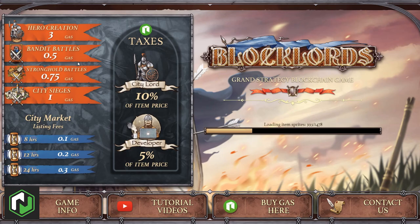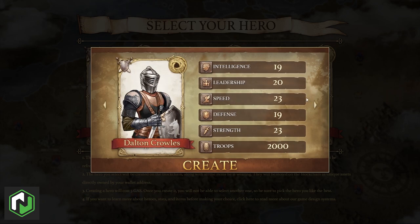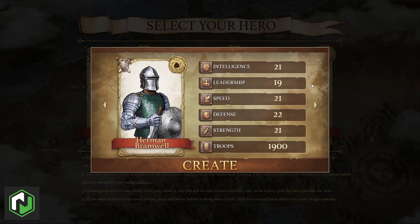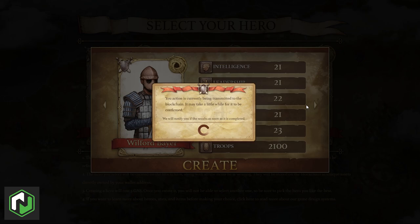The first thing you'll need to do after clicking play is select your hero. You'll get three randomly generated choices and it costs three GAS to register them. As with all other game transactions, this process is handled via a prompt from the O3 wallet, so you can verify and approve the transaction after you've made your choice. For this account I'm going to pick Wilford because he has some pretty good average stats. Keep in mind this is on the testnet, so this isn't the mainnet version, although they are pretty much identical at this point.